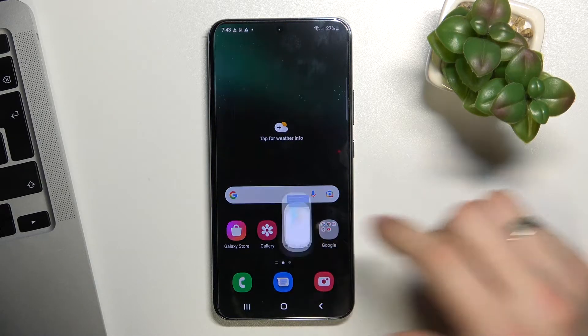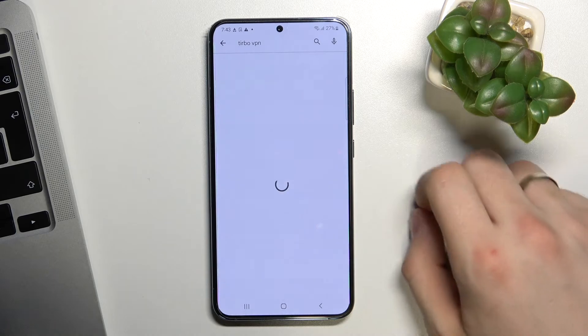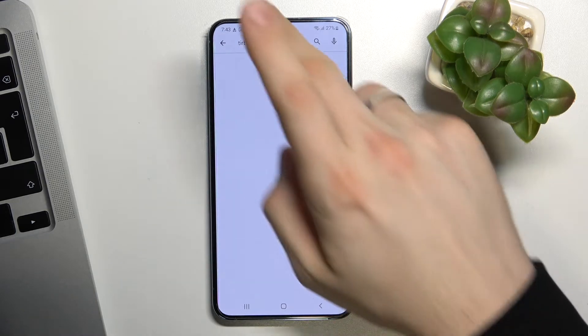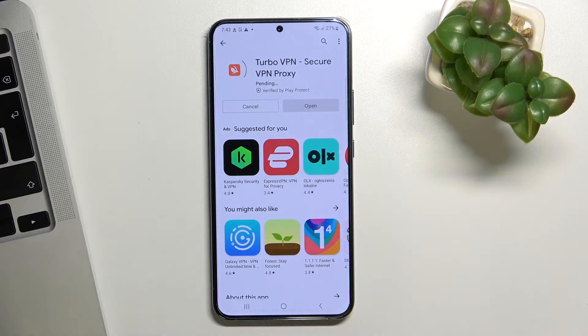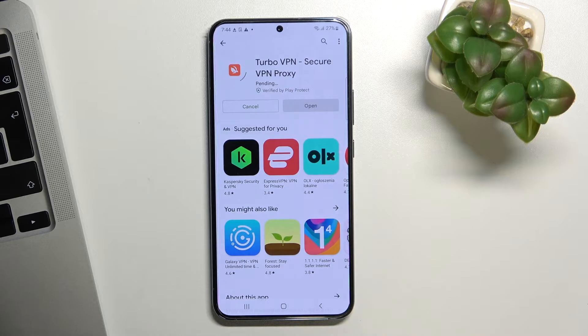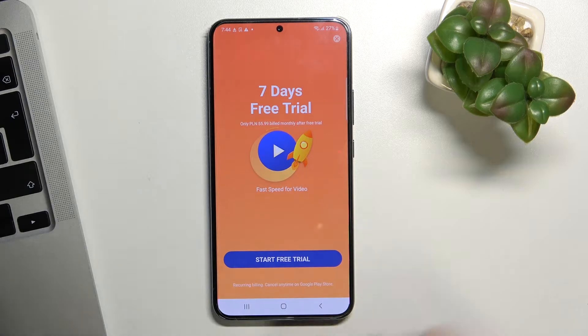Now I'm going to go to the Play Store and find Turbo VPN, then install it. Sorry, I have a poor internet connection today. Cool, now open this application, tap 'start now', then tap on the cross in the top right corner.